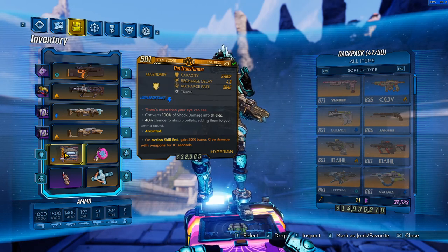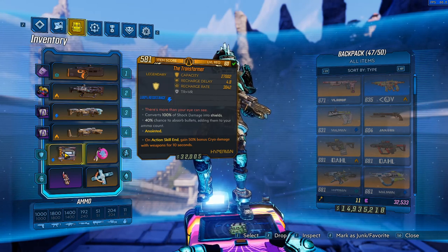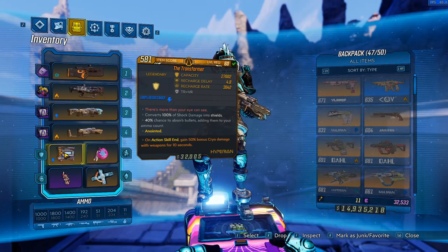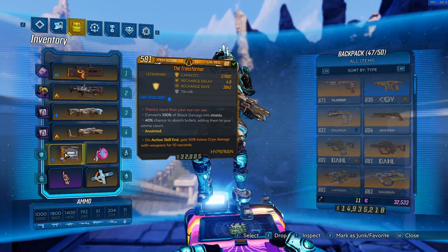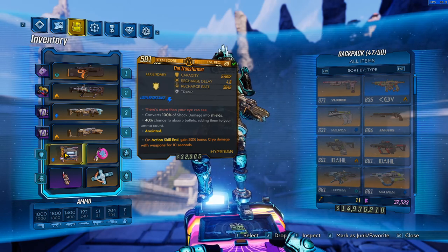As you guys are aware, shock damage strips your shields faster because shock does more damage to shields. But the Transformer can negate that effect entirely because you are completely resistant to it. Combined with the decent absorb chance — which basically means a chance to just ignore damage — and complete immunity to an element that is otherwise detrimental to shields, the Transformer is just an incredibly solid shield overall.